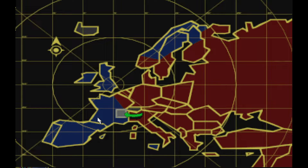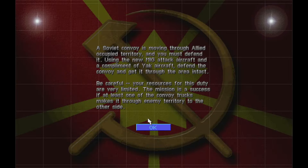Welcome back to Command & Conquer Red Alert and welcome to the 10th Soviet mission for the beta. A Soviet convoy is moving through Allied occupied territory and you must defend it, using the new MiG attack aircraft and a complement of Yak aircraft. Defend the convoy and get it through the area intact. Be careful, your resources for this mission are very limited. The mission is a success if at least one of the convoy trucks makes it through enemy territory to the other side.